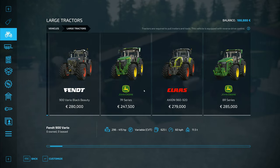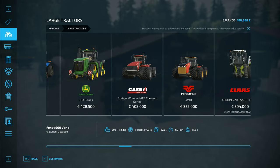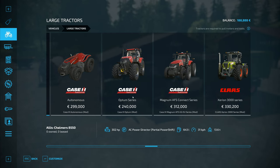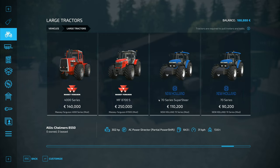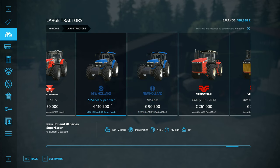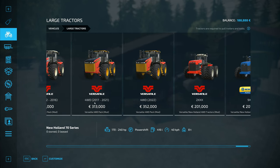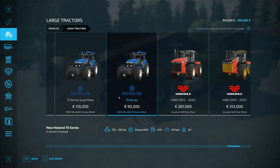Let's go to large tractors. I'm driving a 170 horsepower tractor now. Under large tractors, under mods, I've got an Allis Chalmers that I can afford. I'm not leasing tractors. Let's skip the John Deeres. New Holland right there — that goes up to 240, this is 110. This one here is the same. Why is that one so much cheaper? This one's 70 series Supersteer and that's just 70 series. This might be the one to go for — it's an old-style tractor, so it's priced accordingly. I like it when people make mods of an older vehicle and price them accordingly.